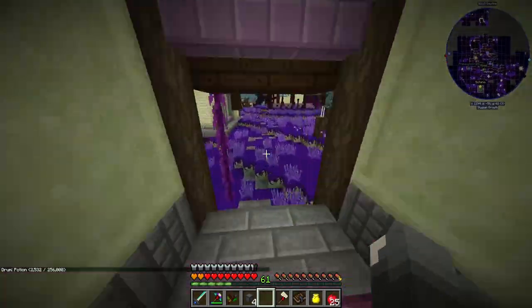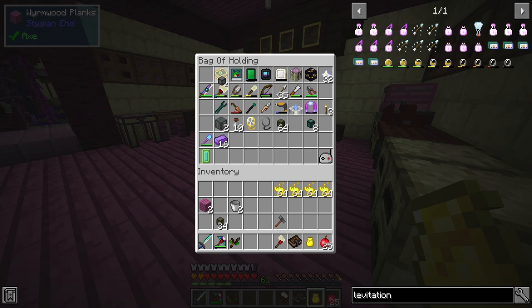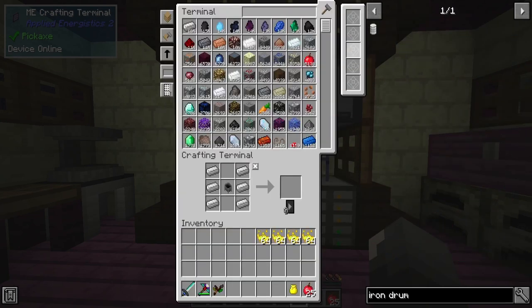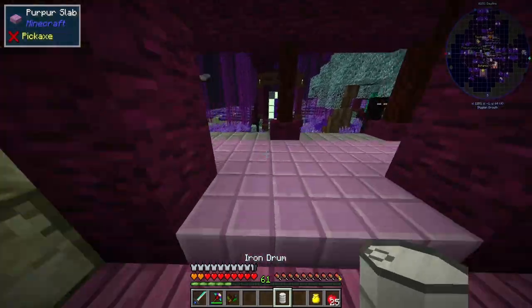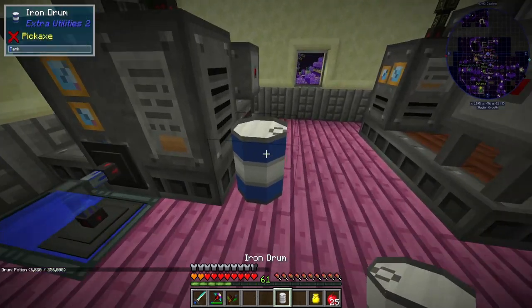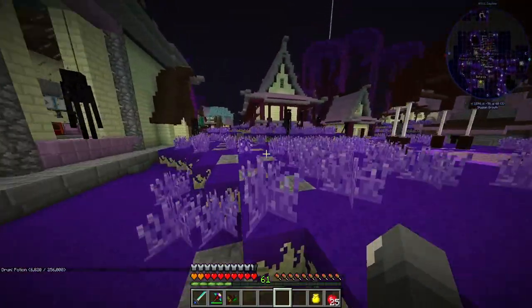Let's go ahead and make another iron drum and then it's just a matter of waiting. I'll put the new drum here and try to keep things organized. All I need is weighted pressure plates. It's already at almost seven buckets — this is going pretty fast! So that's great. The only thing we have to do while we wait is the Kukoku.